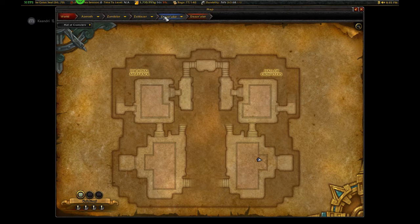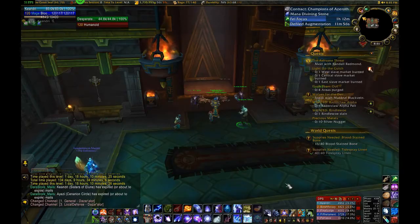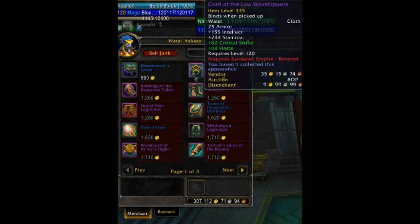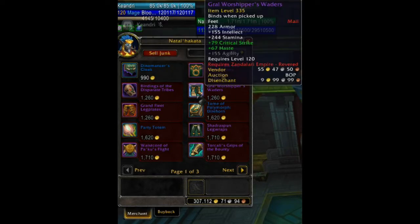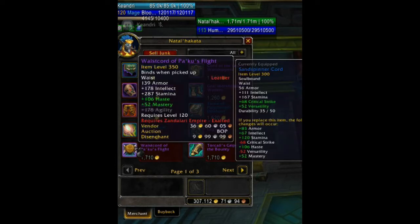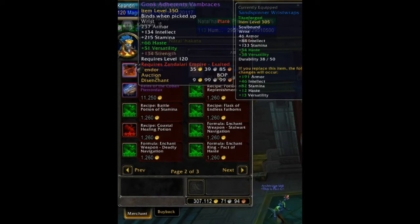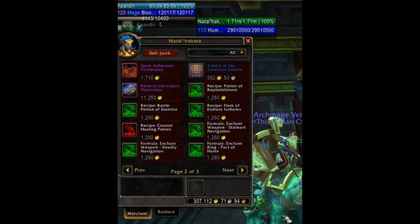Now let's start with the Horde factions. The Zandalari Empire's quartermaster is Natal'hakata, located inside the Great Seal in Dazar'alor. At honored he has his cloak, an inscription contract recipe, and an engineering goggle recipe. At revered he has cloth waist, leather wrists, mail feet, plate legs, a toy, the mage and shaman tomes for the Zandalari — Talon Ripper for Hex and Dire Horn for Polymorph — and multiple crafting recipes. At exalted he has cloth legs, leather waist, mail hands, plate wrists, the faction tabard, and the mount — Reins of the Cobalt Pterodax.